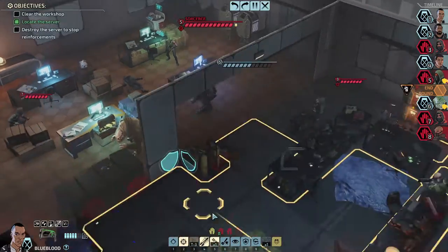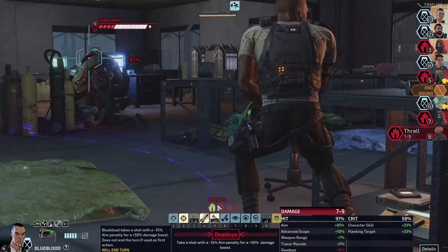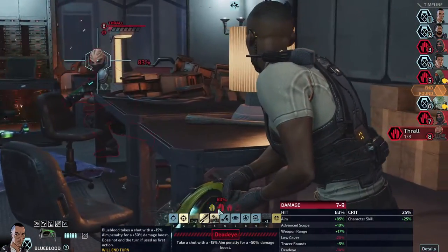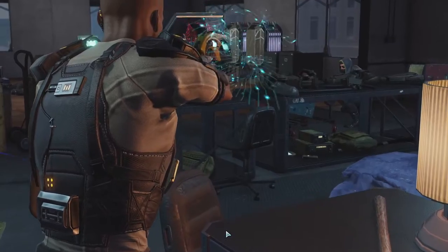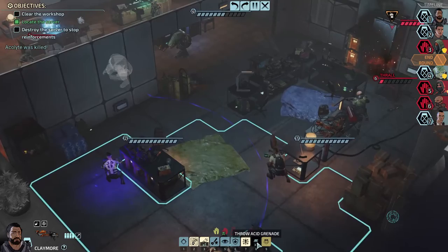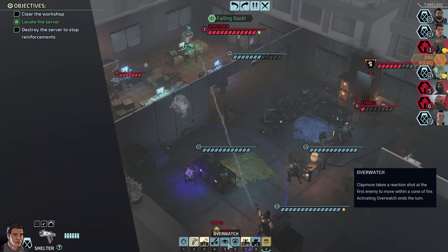It looks like you can see everybody in the room — all but the number seven dude. We might as well go for it. What are the chances to hit? Where's the number three dude? Let's go for a Dead Eye on them — 70% chance isn't too bad. That takes them out of the turn order. I think that was a better use of that move.